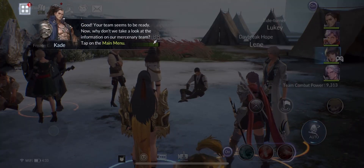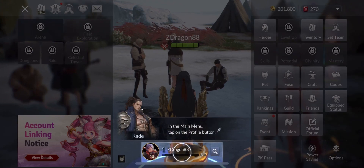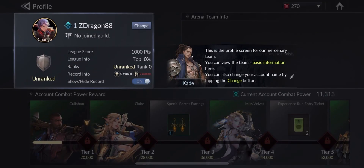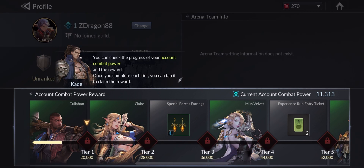Good, your team seems to be ready now. Why don't we take a look at the information on our mercenary team? Tap on the main menu. In the main menu, tap on the Profile button. This is the profile screen for our mercenary team. You can view the team's basic information here. You can also change your account name by tapping the Change button. From here you can view the information for your arena team. We should be able to enter the arena soon. You can check the progress of your account combat power and the rewards. Once you complete each step, you can tap it to claim the reward.